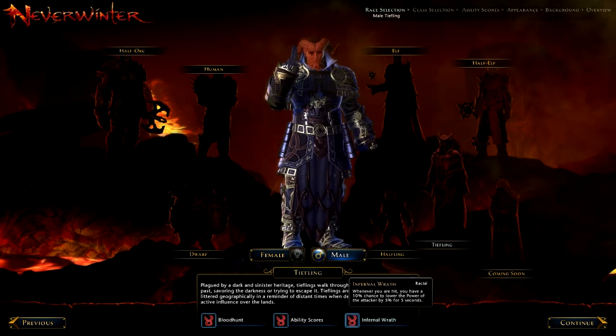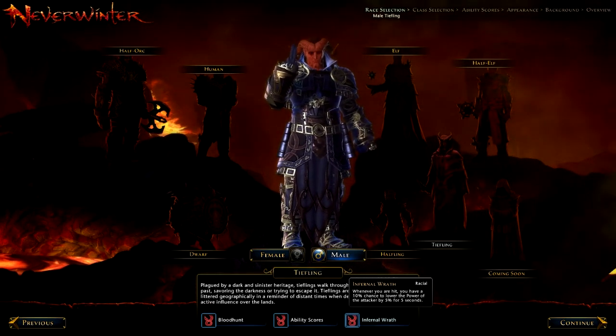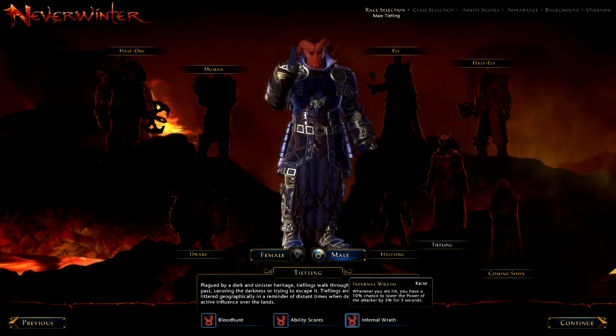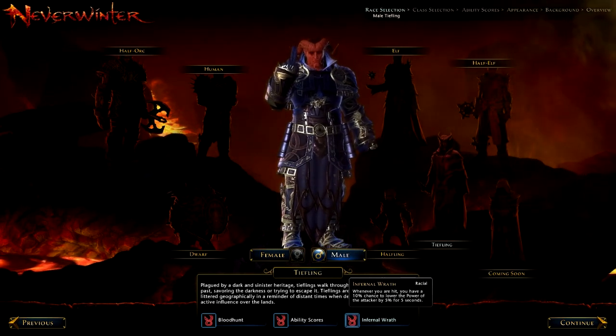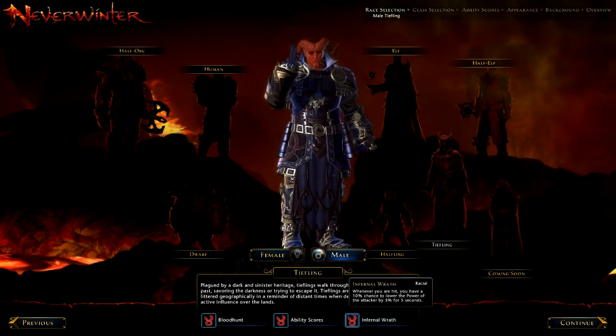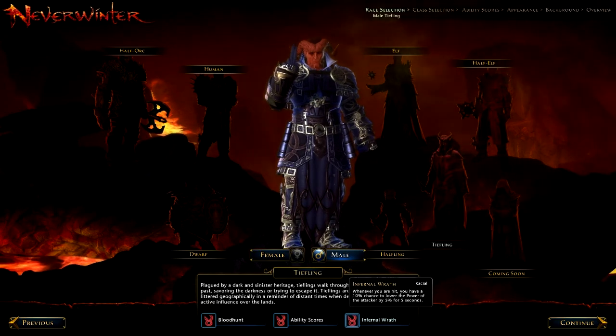If you want to play Control Wizard, the Tiefling would help. I hope you enjoyed that quick rundown of all the races and what class works well with each. The all-rounders are Human and Elf, and the others are a bit more class-specific. Of course, you can play any race with any class — it doesn't essentially matter. Thank you for watching and I'll see you in the game.